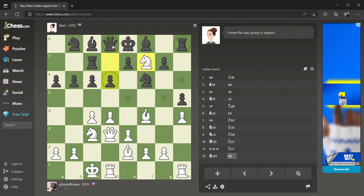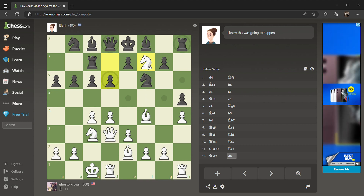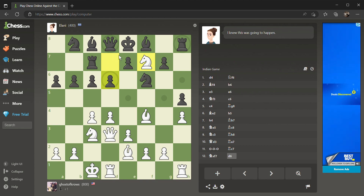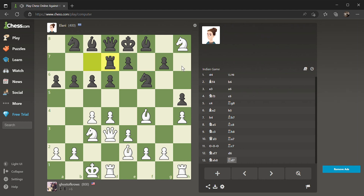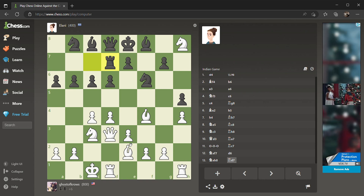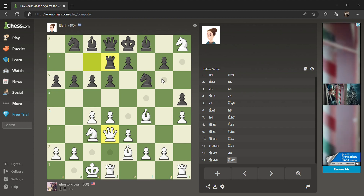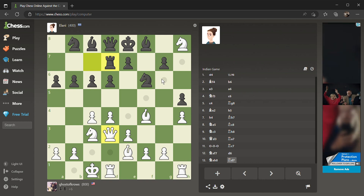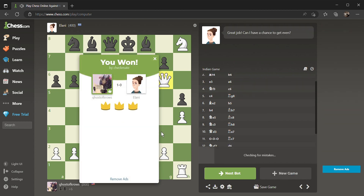If I take the rook, they cannot retake my knight. If I take the queen, they can retake my horse with the king, which shuffles the king this direction. I don't know if I'm willing to give up this knight yet for that — but they kind of can't move the queen out of the way very much. So I'm gonna take this rook. Now they're building a battery on this file — I have a check here, and that looks like smothered check. They cannot retake. This might be the end of the game — and that's checkmate!